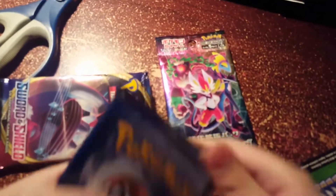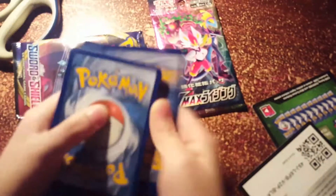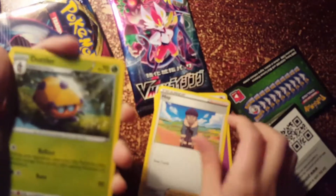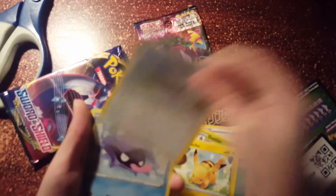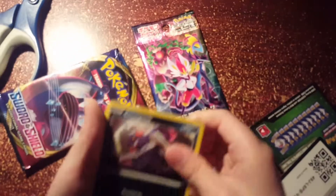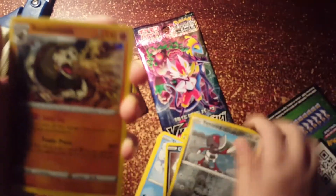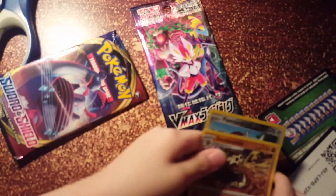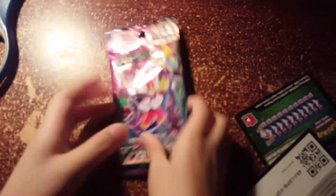Another pack. Psychic energy, Hop, Dottler, Potion, Pikachu, Wailou, Shellder, Croagunk, Ponyta. There is none other than — nice — a Sandaconda holo! And now it's time for the best pack.